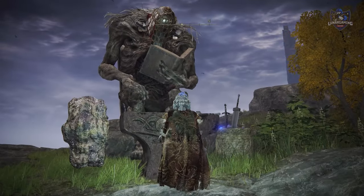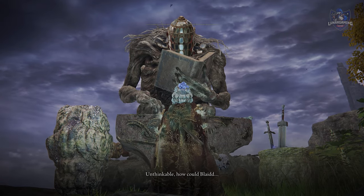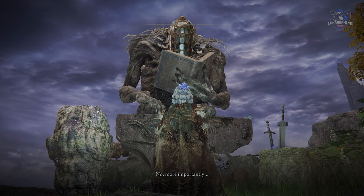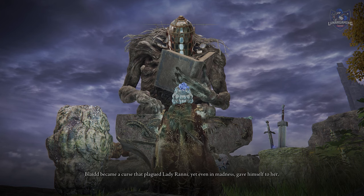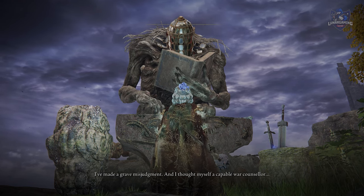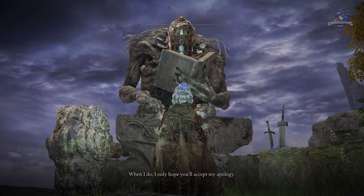That finishes the Blaidd questline, but if you want to find out what happened to Blaidd you can return to the giant blacksmith Iji and talk to him. He will tell you: 'How could Blaidd? How did he break free from his cell? No — more importantly, Blaidd became a curse that plagues Lady Ranni, yet even in madness gave himself to her. I've made a grave misjudgment and I thought myself a capable war counselor. I'll catch up with you soon enough, Blaidd. When I do, I only hope you'll accept my apology.'